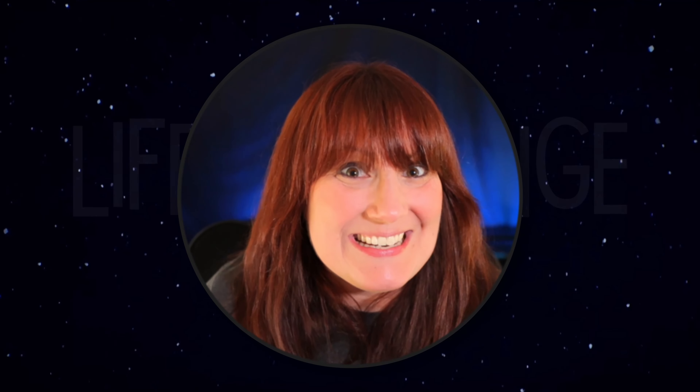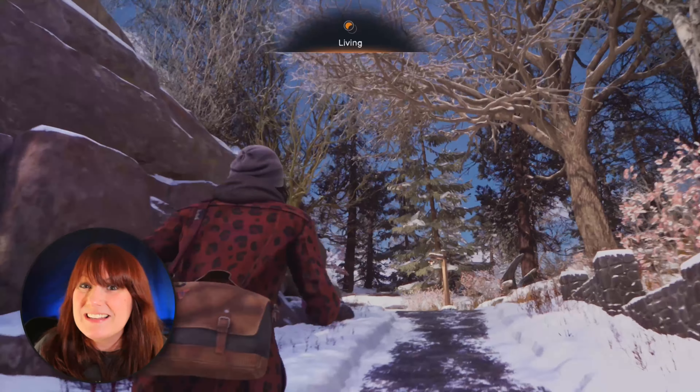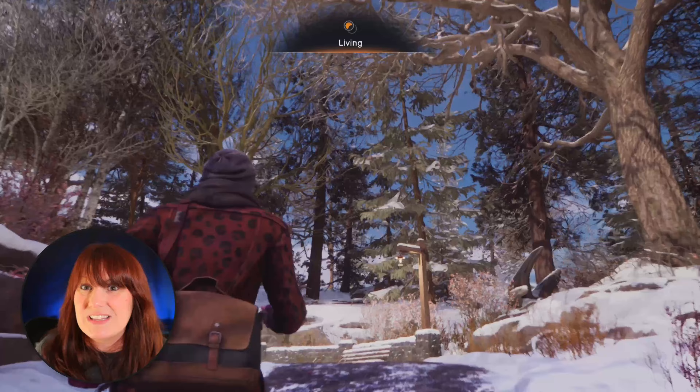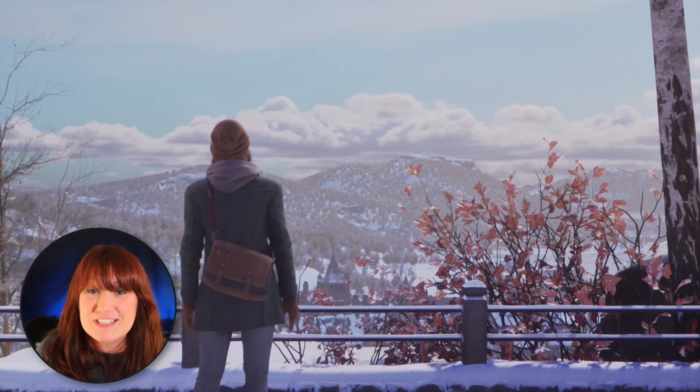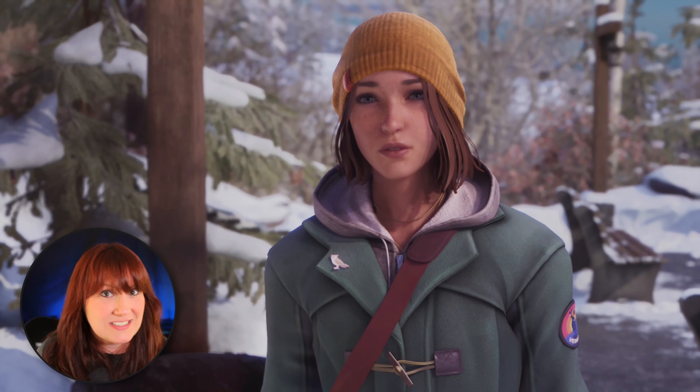There are some spooky, easily missed things in Chapter 2 of Life is Strange: Double Exposure in the Leave Nothing Overlooked scene. And there's a seemingly unrelated situation that can happen too that is very mysterious — you may have gotten it and not realized it was really a choice-consequence situation. So I'm going to show you that too.